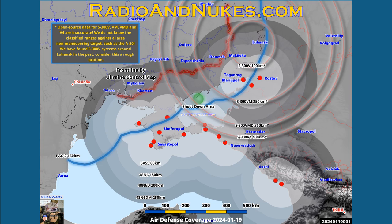Let's discuss what we have on the map. We have these range contours and they represent different missiles — the 5V55, the 48N6, the 48N6 Delta, and the 48N6 Delta Mike. We've combined the contours from the different sites that we know of.